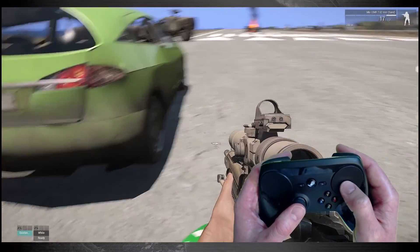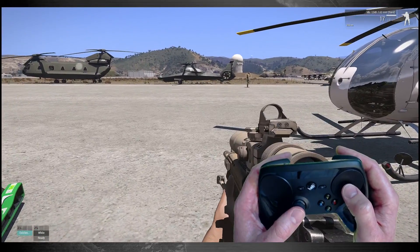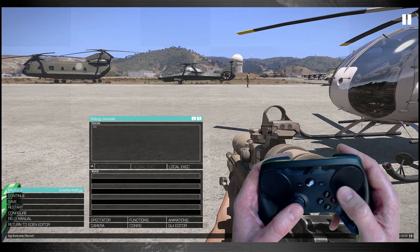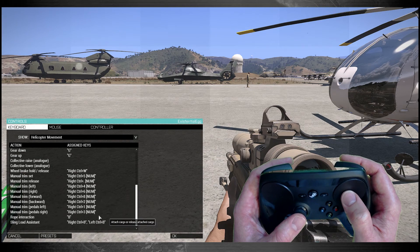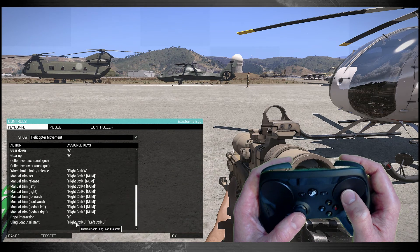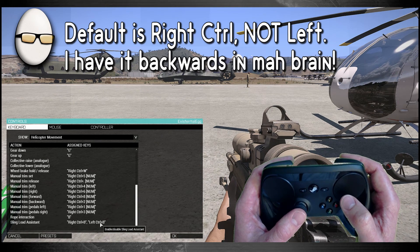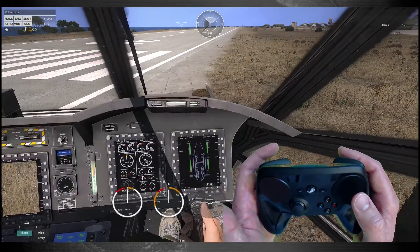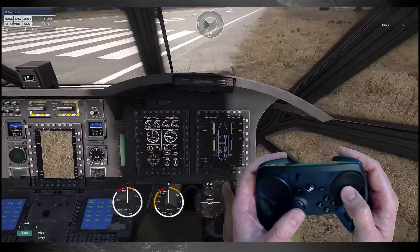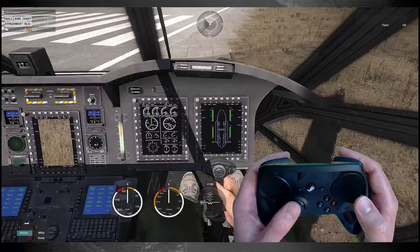That's all you need to do to get this working. One more thing I changed for my own convenience is for the sling assist — I also bound in Right Control B. The default is Left Control; I don't have anything there. This really only applies if you have the DLC, and I did that because I already have Left Control function bound to infantry.